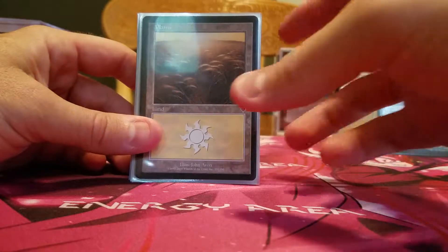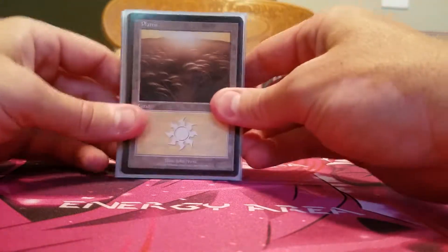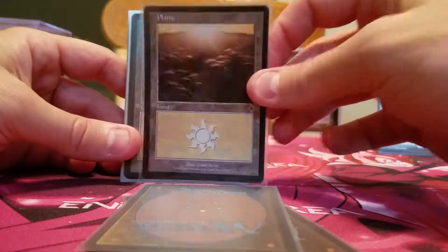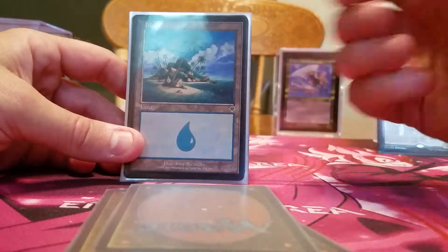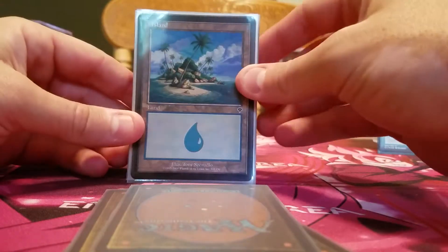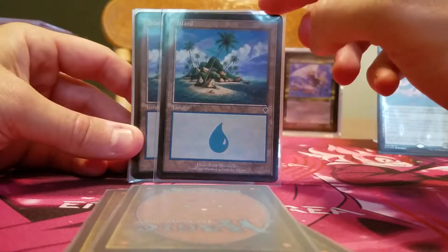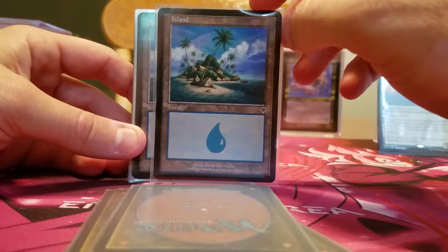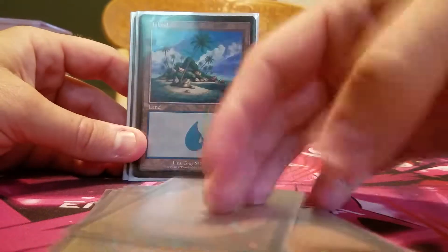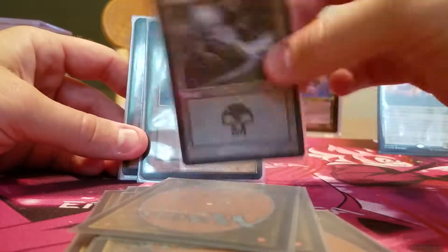My mana base is 20 basics and 15 non-basics. I play four of each basic color because I pretty much ended up with an even number of colors in my color pie. I like having the old bordered lands — you'll see in my next deck tech as well. Four of each.